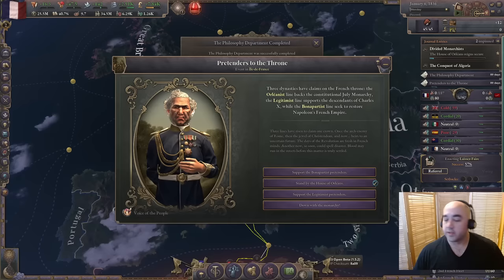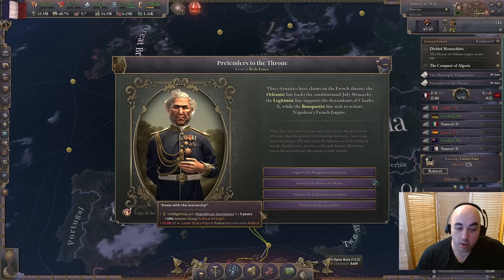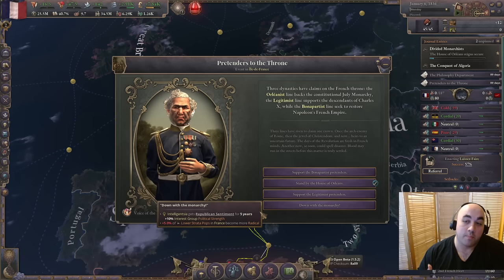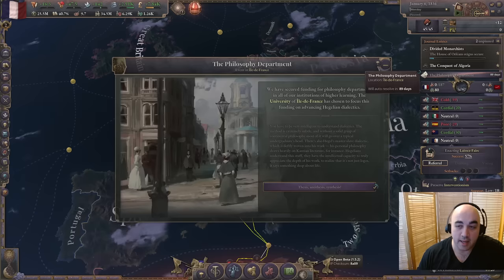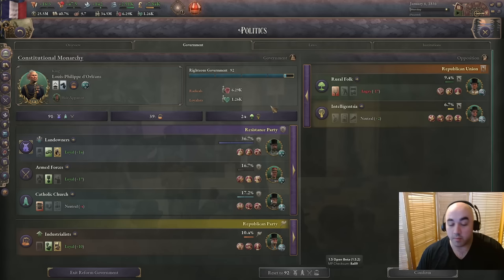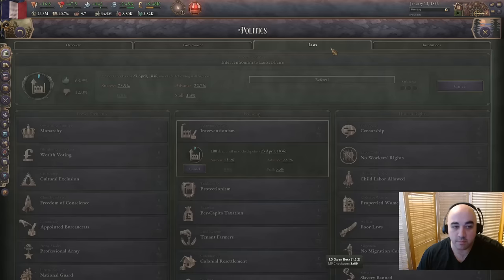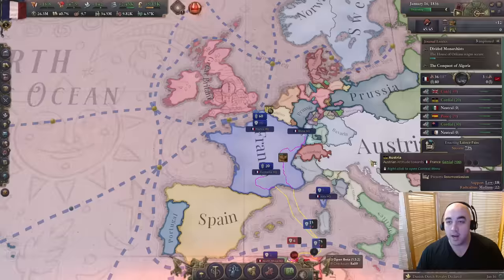This is the event I was talking about - pretenders to the throne. We could support the Bonapartists, the House of Orleans, the Legitimists, or 'Down with the Monarchy,' which would give political strength to the intelligentsia and make lower pop strata more radical, helping generate radicalism for events. But I think we're going to stand by the House of Orleans at the very start, which will increase progress because we like them, supporting the industrialists, and we also get the Philosophy Department. With this we unlock the character interaction to sway characters to Orleanist. The government will be more coherent, giving us more enactment chance up to 60%, and success up to 73%. We're over 90 legitimacy so this should all feel pretty good.